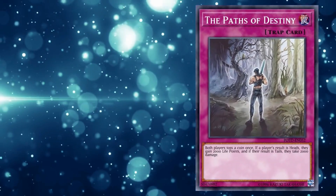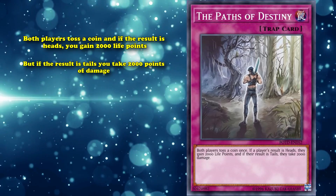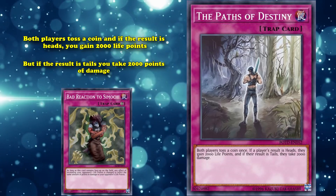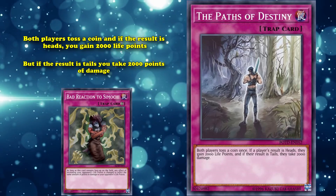Paths of Destiny has the effect where both players toss a coin — heads you gain 2000 life points, tails you take 2000 points of damage. This card was played with Bad Reaction to Simochi decks, where no matter the result of your opponent's coin toss, they would take 2000 points of damage, which is a ton of damage from one card.